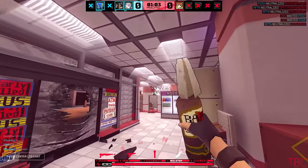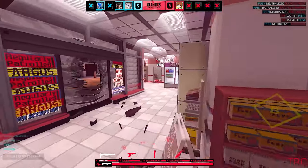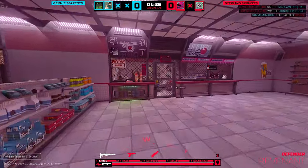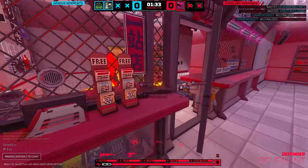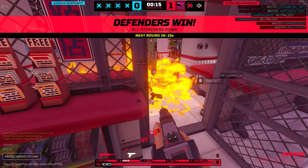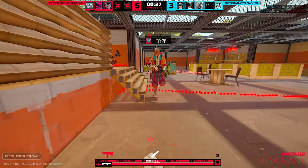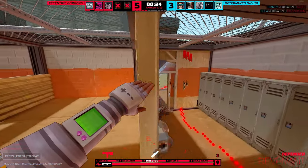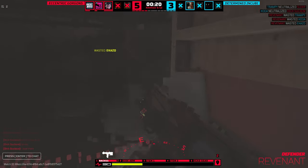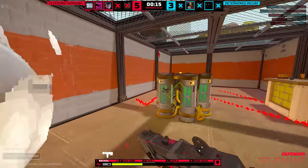Next up are throwing animations, or lack thereof. There used to be no throwing animations, so you could get a Molotov out really quickly and reactively to a breach or doorway. You can't do that anymore — you now need to fully pull the Molotov out and then toss it. The same goes for flashbangs on attack. For defenders reacting to breaches, this seems like a nerf, and there's a lot of discussion about how Molotovs need to be buffed or reworked.